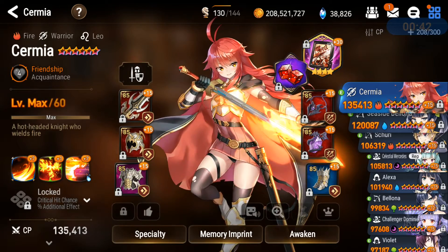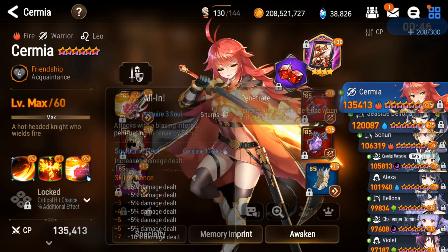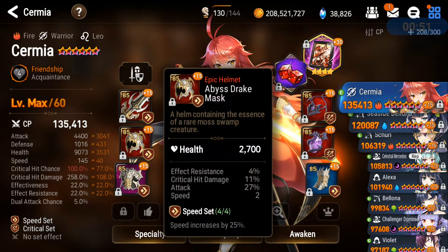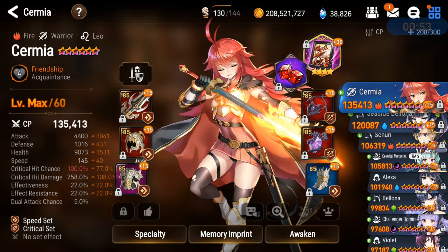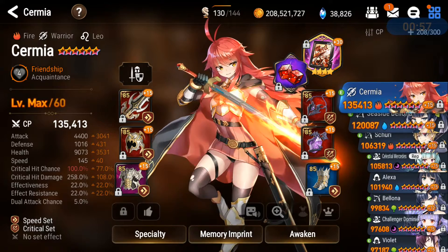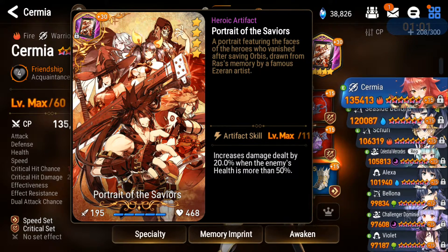Hopefully those cocoons get taken care of. She's plus 15 skill ups, guys. She does so much single target damage. 4,400 attack on a speed set — it's good for PvE and PvP. I wish I had attack or destruction set instead, but Portrait of the Savior — let's see what kind of numbers she can deal.